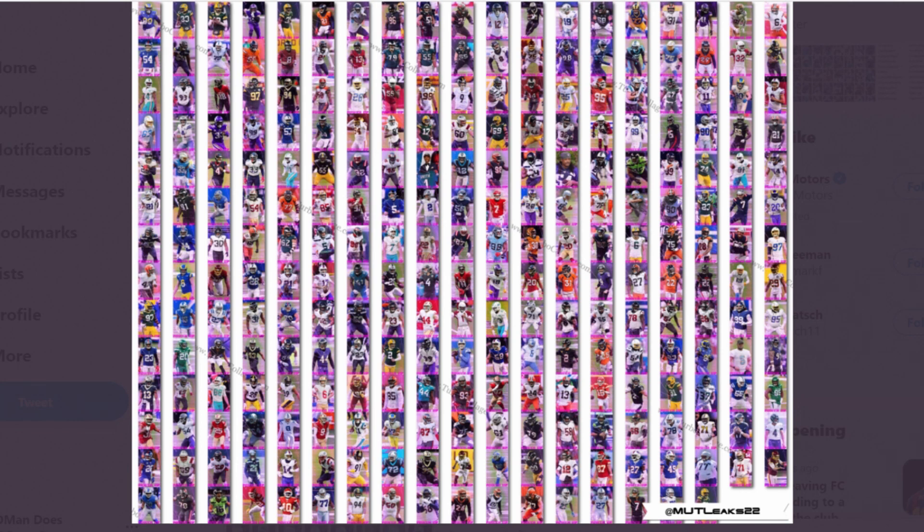I don't know if these guys are going to be 80 overall or higher. They might all be 80 plus and give them to all the elites, or maybe some are high golds with power-ups as well. Let me know if I missed any Titans - look through and help me out below. Again, if you are a fan of a certain team, you can look through and see if you can find players that fit your theme team. You're looking at the start of the year for the Tennessee Titans theme team - we're going to have a very good team.